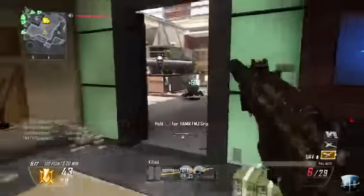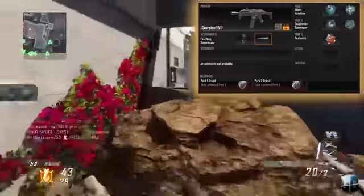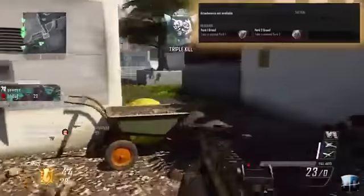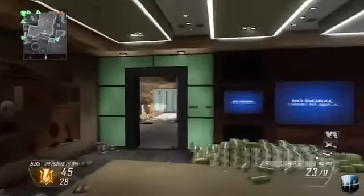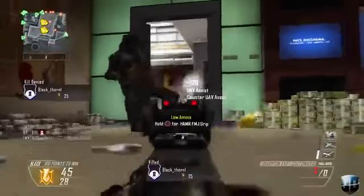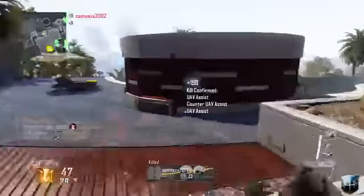Tip number one is my class setup. You can see it in the upper right hand corner right now. I'm using the Scorpion EVO submachine gun with the suppressor and the fast magazines attachment. The suppressor keeps me off the radar while I'm getting kills and racking up score. The fast magazines acts like Sleight of Hand from previous Call of Duty — it helps me reload practically twice as fast.